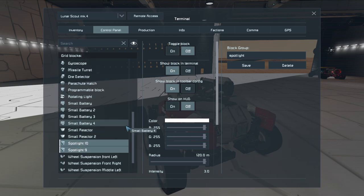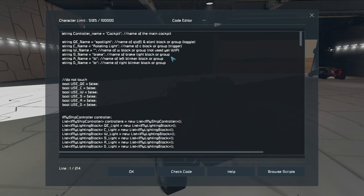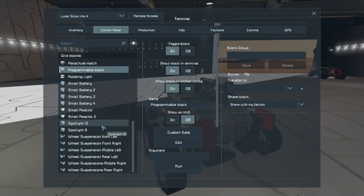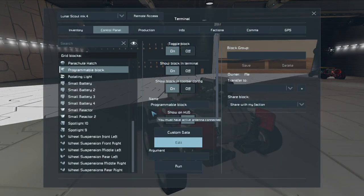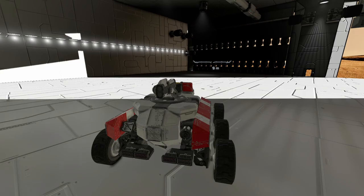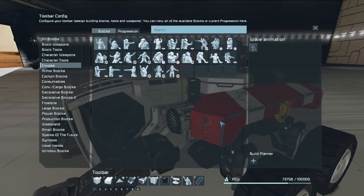The script will automatically detect block type, so you don't have to worry about it. I can just change the name to something like 'Spotlight Nine' — it is case sensitive. Let me go back to the programming block, change it to 'Spotlight Nine', and now operating just that one block instead of a group, there you go — that one light turns on and off. You can use any light block.